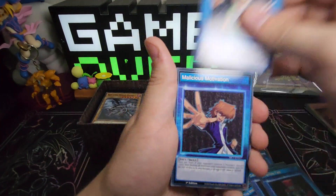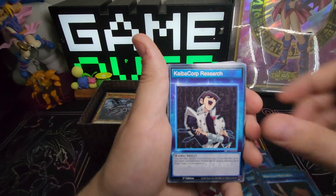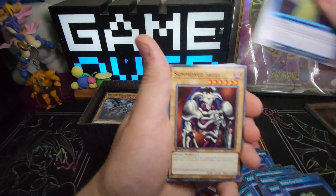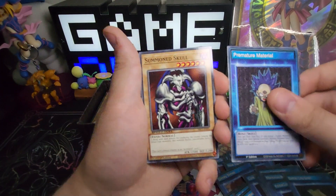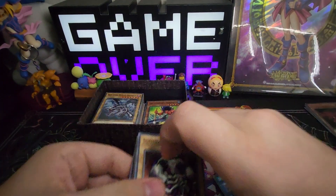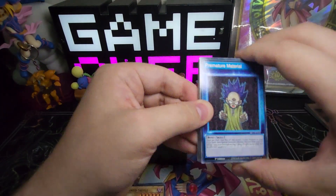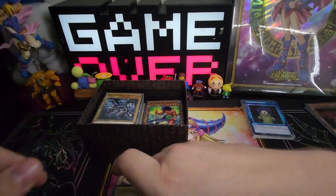Terrible Fate, Slammy Disposition, Master's Motivation, Kaiba Corp Research, Battle City Siren, Premature Material. So those are our 20 new skill cards — those are going to be the same in every box. You'll get those 20 new skill cards and all these decks.